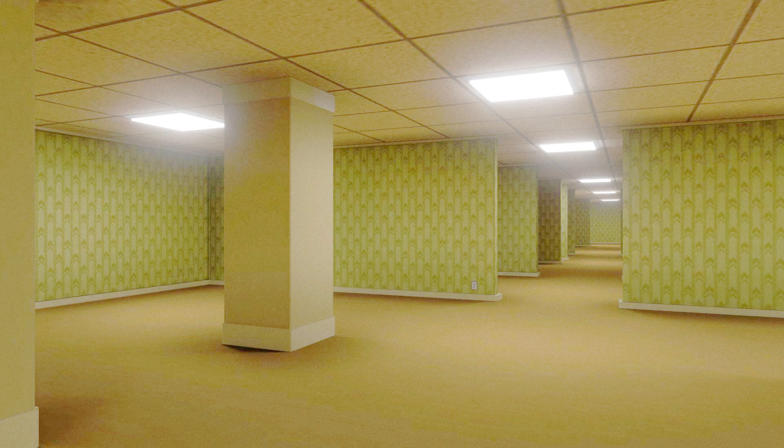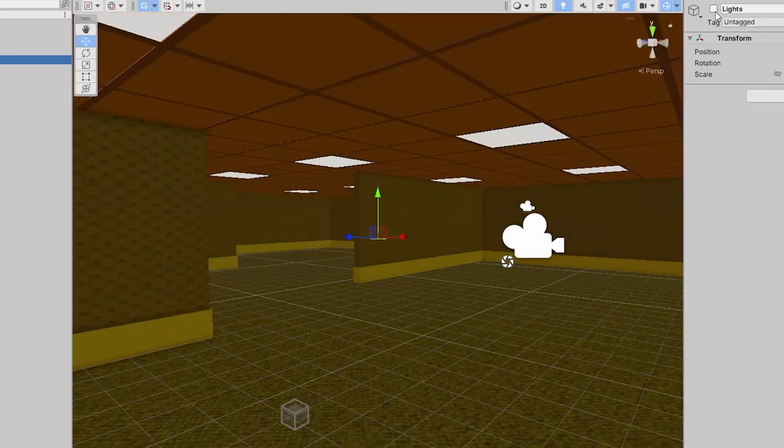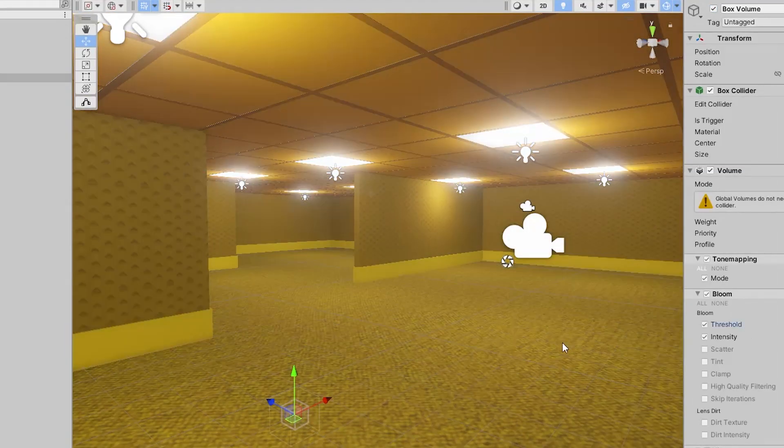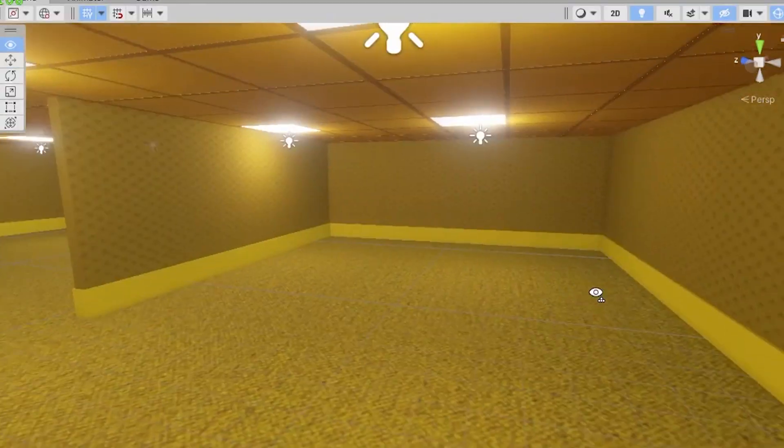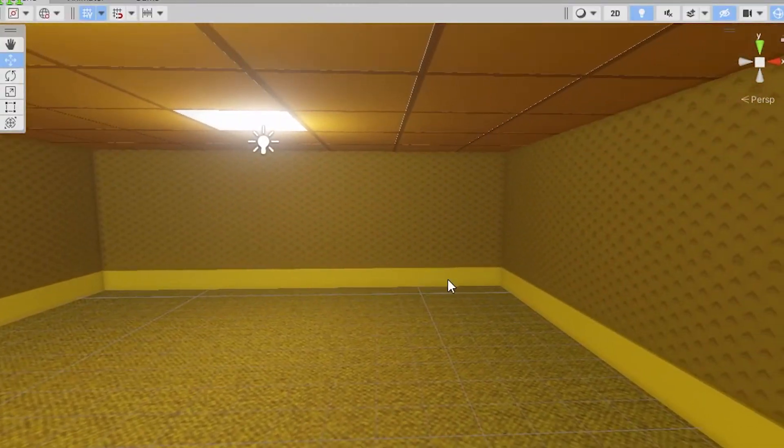Not gonna lie, the backrooms itself is kind of a lot of work. Luckily, I had my set from my animations already and importing them into Unity was super easy. Messing with the post-processing gave me a rather lovely looking backrooms. Just ignore it's literally one room — yeah, let's not talk about that.